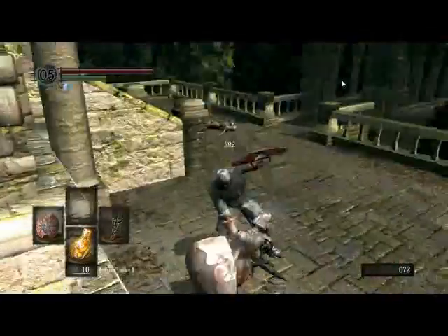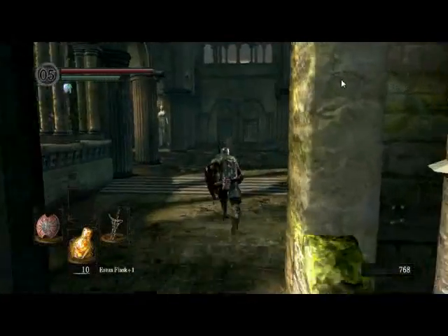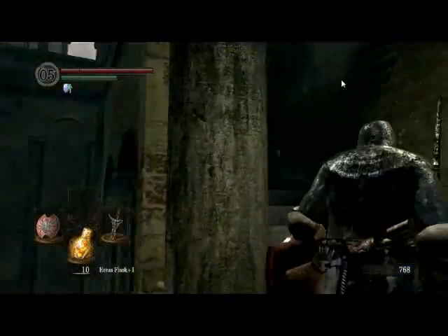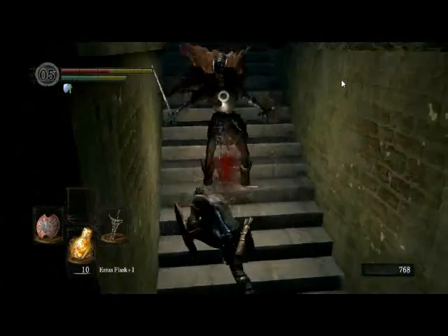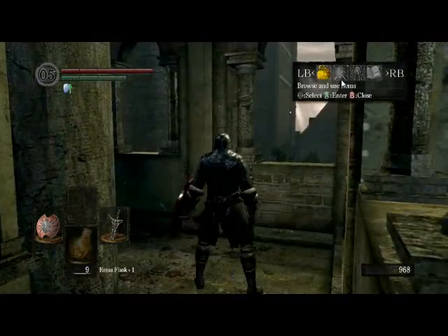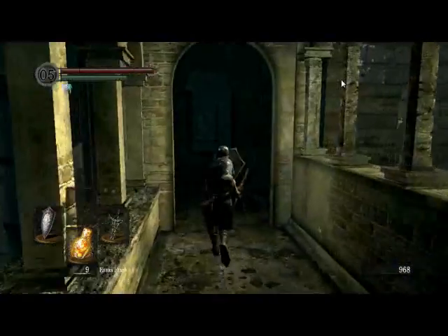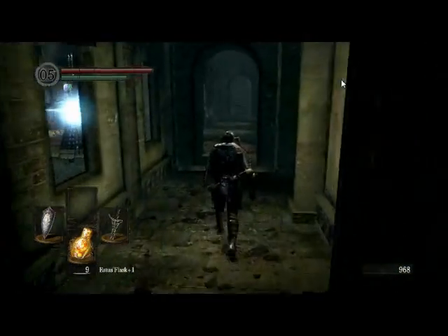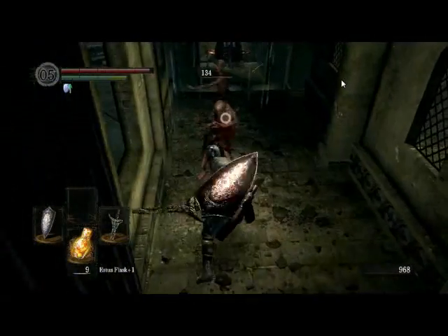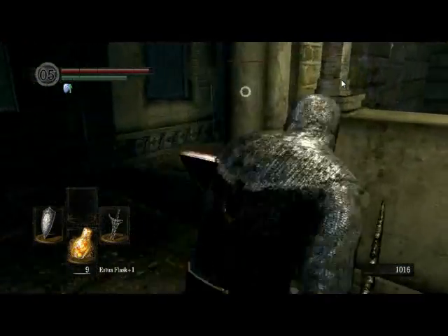Right through the chest cavity — up through the bottom of the ribcage, through the chest cavity. There's a Channeler up there; we don't want to deal with him right now. Should not have done that — should have waited to see what was going to happen. Here's where the Crest Shield will shine, because we have a Channeler up here. The Crest Shield is working wonders for us here.